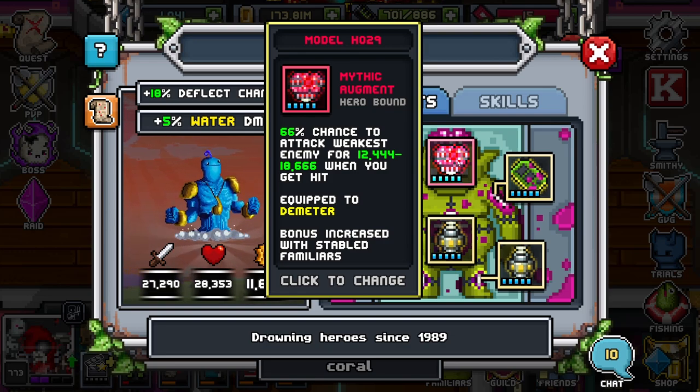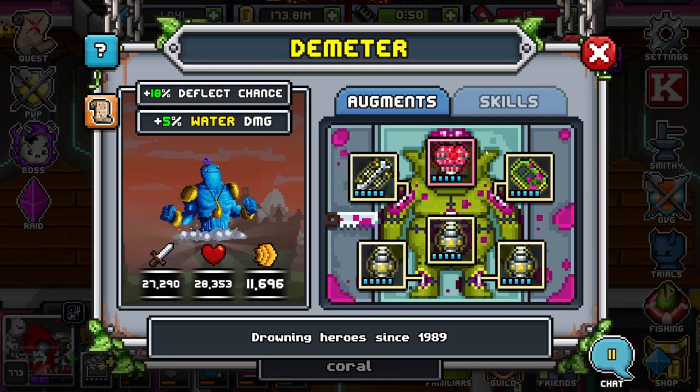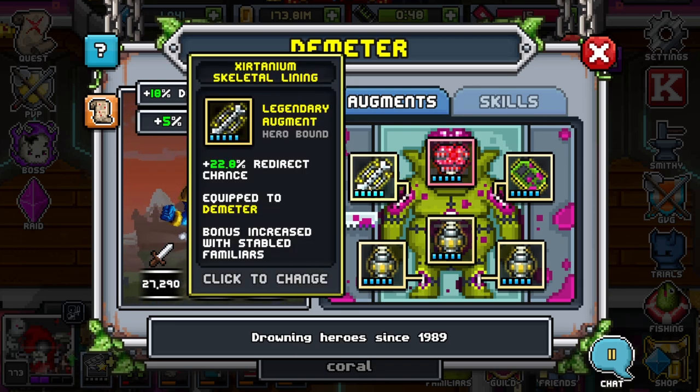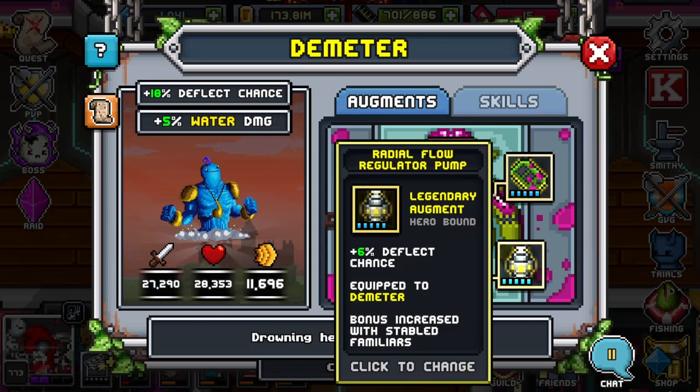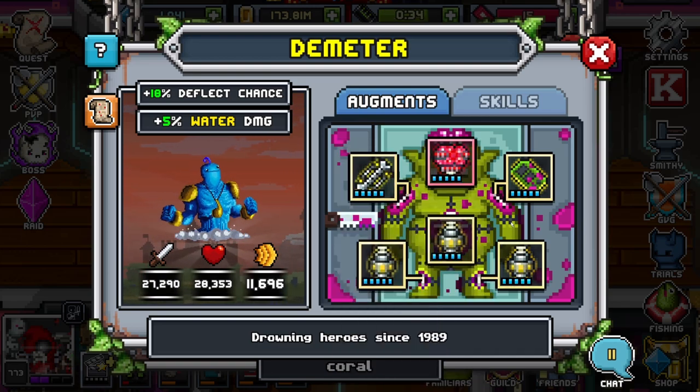You can also use a defensive brain — spread heal and shield would probably be the best case scenario for him. But I personally like an offensive attack weakest brain from my testing. Of course you're going to want redirect — you want him taking as many hits as possible so he can dish it all back to the enemy team. If you have a mythic one, even better. I unfortunately only have perfect legendaries, which is what I'm working with right now.